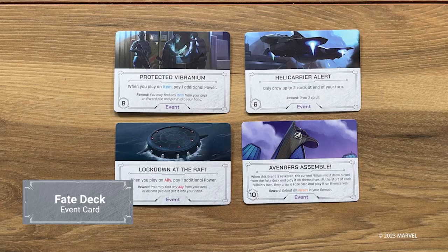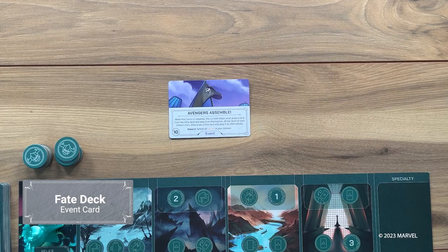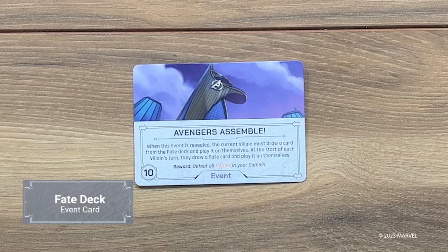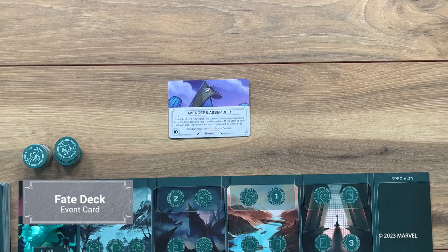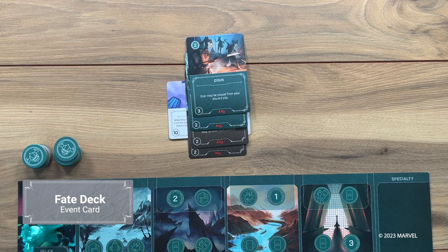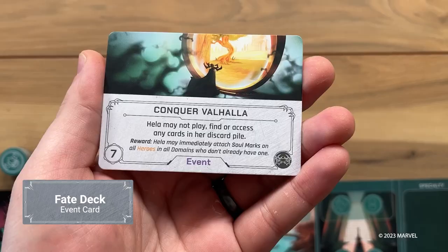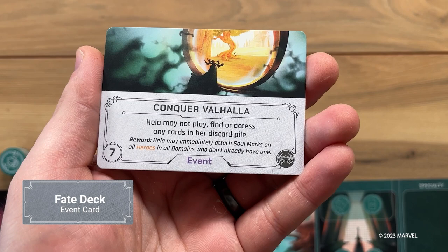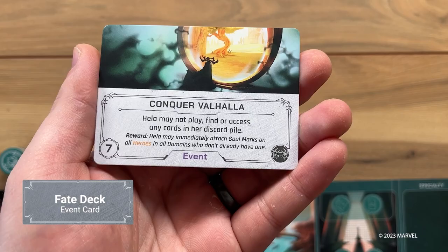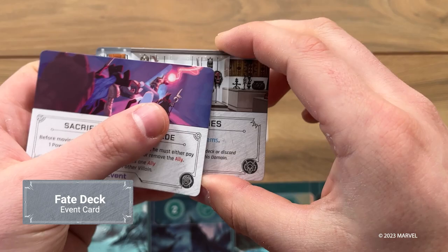And then there are event cards — situations that inflict powerful and negative effects on villains. Think the Avengers assembling to bring down every villain. The penalty is ongoing, and each villain must deal with it on their turn until the event is resolved. When a global event is revealed during a fate action, immediately play it to the center of the table, unless there's already a global event in play. Each event has a strength requirement in the lower left corner. To resolve the event, you must play allies directly to the event itself or use a relocate action to move allies from your domain to the event. Once the combined strength of all allies meets or exceeds the strength of the event, it is immediately resolved. All villains with allies at the event receive a reward for resolving it. Targeted events must be played against the villain indicated by the icon on the lower right corner, whether or not a global event is in play. If you draw a targeted event card for your own villain, discard it without effect. Otherwise, place the targeted event above the indicated villain's domain — this is a personal vendetta only that villain can solve.